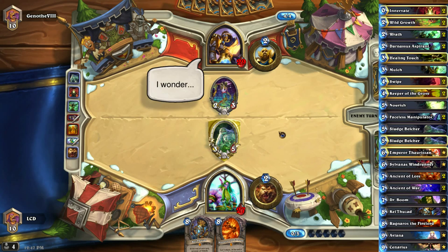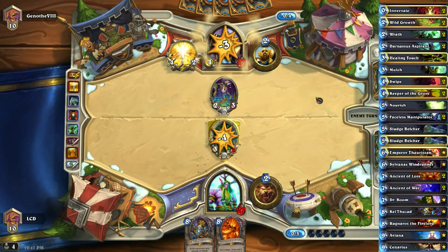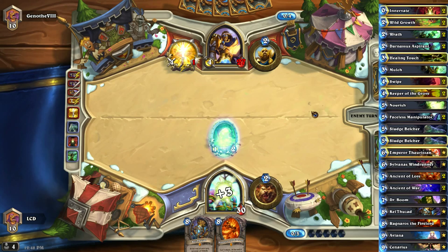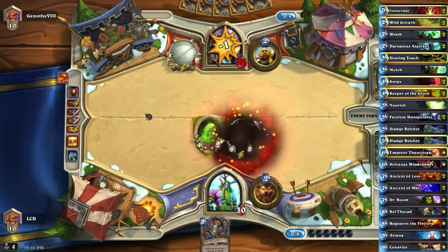He has the Truesilver here — I'm pretty sure he did not want to do this but had no choice. We go up three life and he still has to deal with the 1/2 taunt afterwards. We can Innervate into Ragnaros here, which is really good because now we force him to Consecrate or Equality. But if he uses Equality now it means he doesn't have a way to deal with my Kel'Thuzad or Aviana.